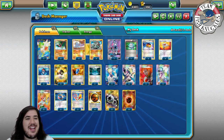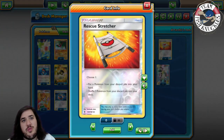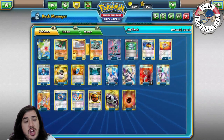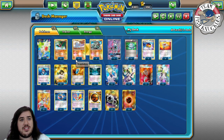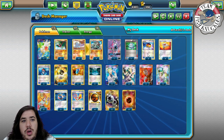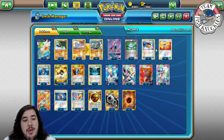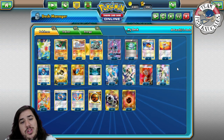We have one Shaymin and one Tapu Lele — kind of situational. With VS Seekers you can reuse them later. One Computer Search for consistency — discard two cards, search for any card. Three Love Balls to search the deck for Faffys and Hawluchas. Two Stretcher — three might be too much; I might cut one for a Professor Letter to get fighting energies back. Playing no Letter is probably one of the bad choices we made.